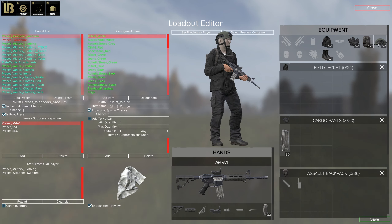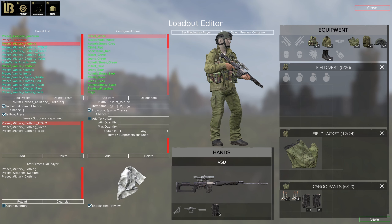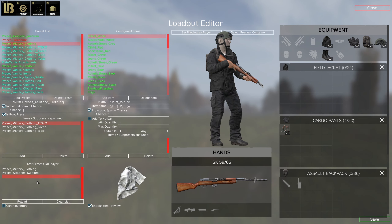Going back to our loadouts — this loadout has black matching clothing, a helmet, and a weapon. If we look at the military clothing preset we can see it has three sub-presets. When military clothing is spawned it tries to spawn these three sub-presets. They don't have individual chance set to one. Individual chance makes items spawn independently of all other items in the same parent preset. Military clothing itself has an individual chance of one, meaning 100%, so it will always spawn.